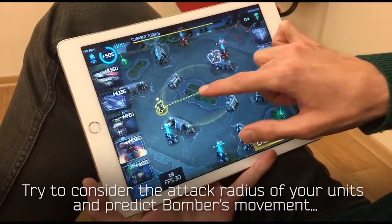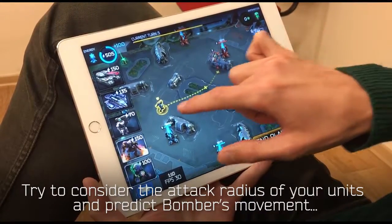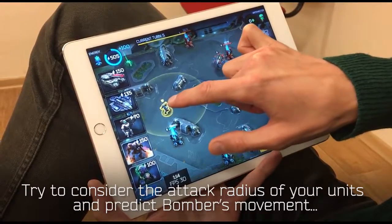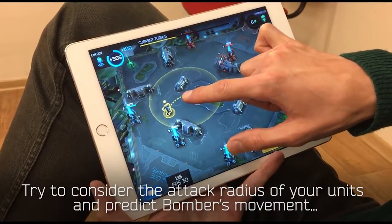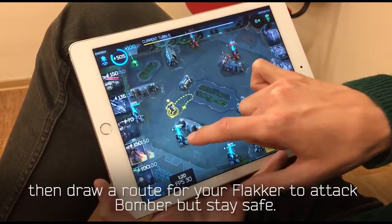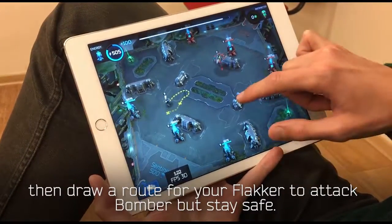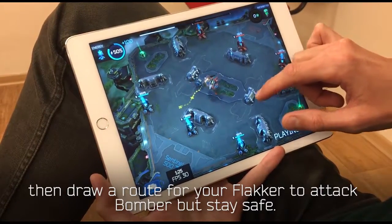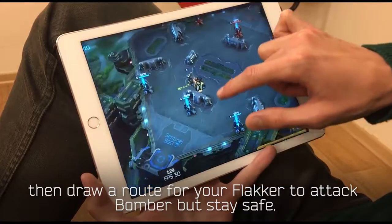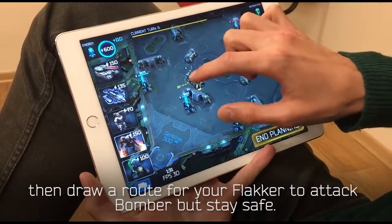Instead of drawing a path right under the bomber, we can predict that the bomber will be somewhere here. So if we place our flacker somewhere here and then move it back, our flacker will be safe and will destroy the bomber completely, keeping our generator safe.